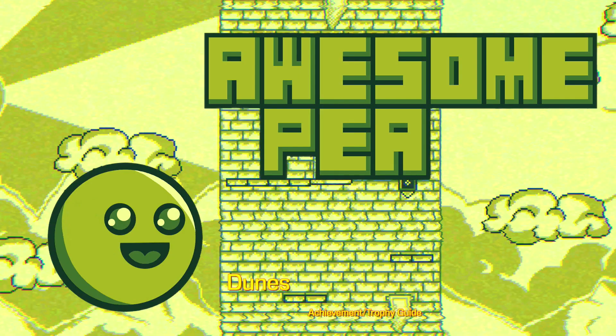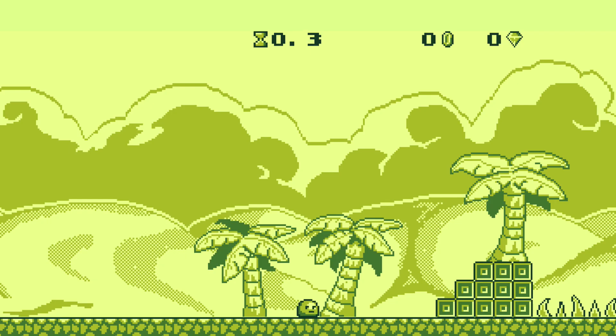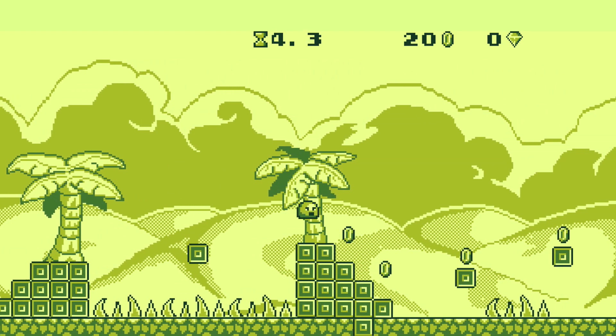Hey everybody, Sean here from TheGimmeYack.com. Here we are today back in Austin Peay, grabbing the Dunes achievement. This is going to cover level 26, aka level 4-1. This one's going to be another straightforward level, which is very easy. Most of these level 4 levels are.